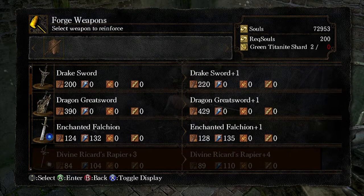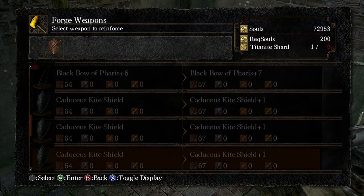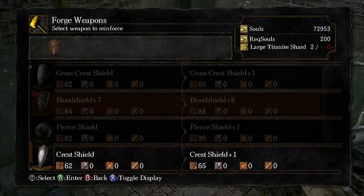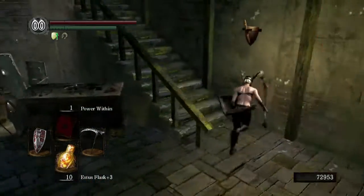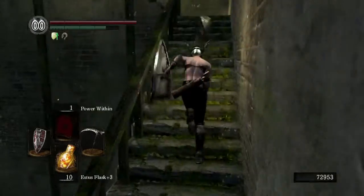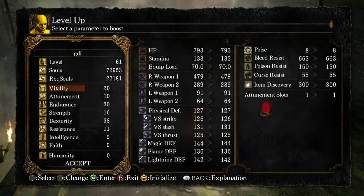That's only a plus three, so I'm gonna need five more green titanite shards before I can even get it to plus five. And I have zero large titanite shards. That's something to consider later once I have at least a bit higher stats to start using souls on upgrade weapons, but for now.